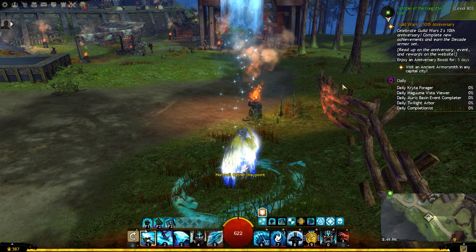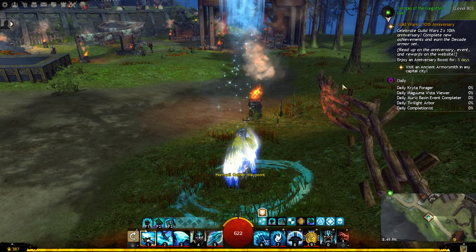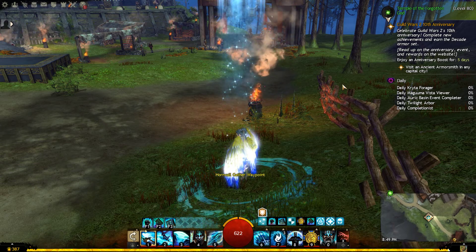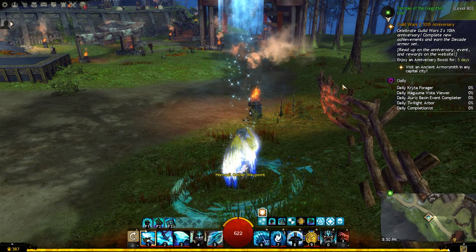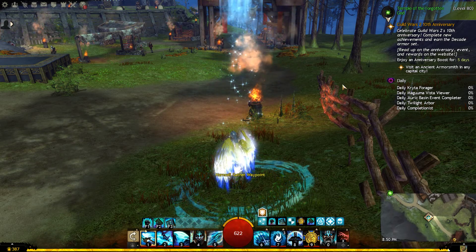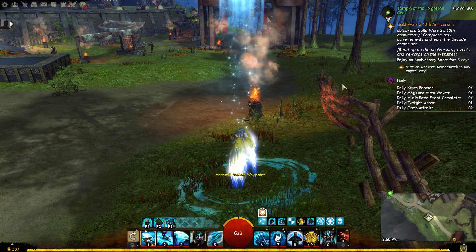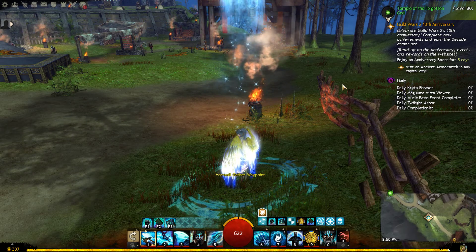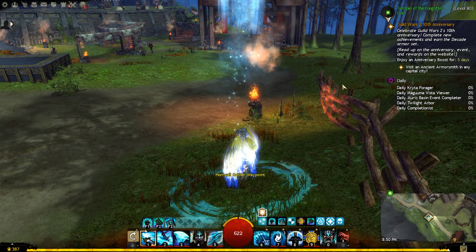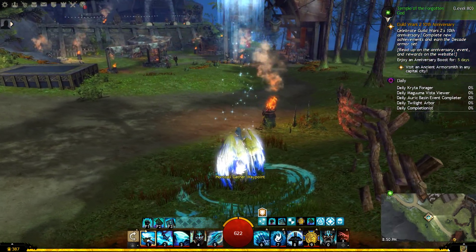A lot of times you will just happen to be walking along and stumble upon one or two haphazardly. Or in most cases you'll ask in map chat: are there any events available? And you'll most likely get a response saying hey, there's an event at this waypoint or at this point of interest. The problem with that method is that sometimes people are too busy with the event and don't have time to reply, and therefore precious seconds are wasted. So I've decided to find a way that you can actually find events much faster on your own and hopefully get to them in time before the event is completed.